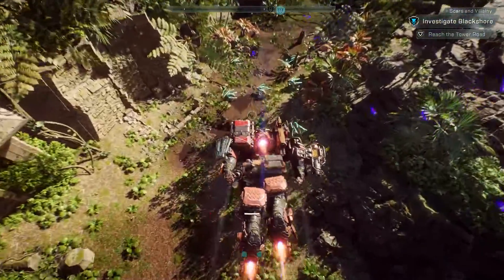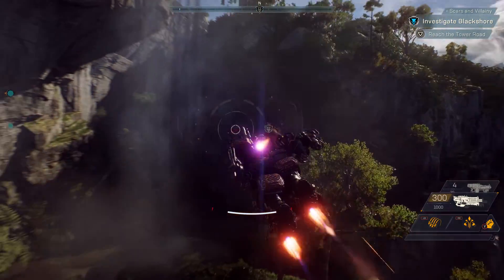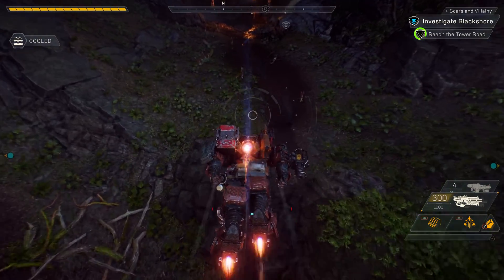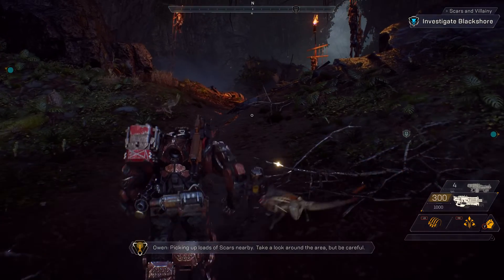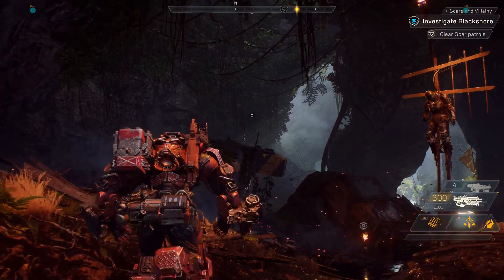Ours is an unfinished world, a world abandoned by its gods, the Shapers. It's also a reactive world. Here you can see our jets are overheating, but we can fly through this waterfall to cool them off. Owen, what's the plan here? Picking up loads of scars nearby. Take a look around the area, but be careful. Owen is our cipher and guide for the mission, and will provide valuable intel.